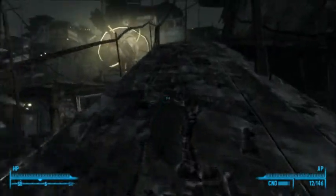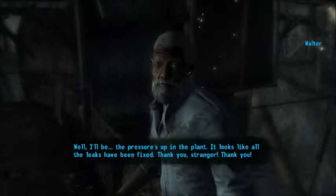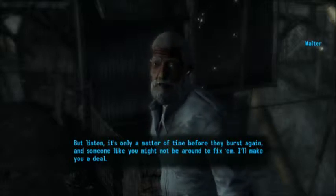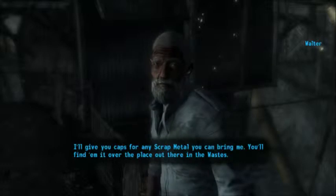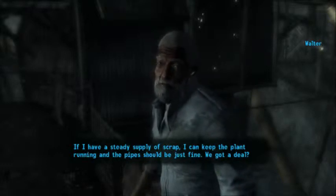The big thing with that is that once you finish this mission, he gives you 15 caps for every single scrap metal you bring him. Well, I'll be - the pressure's up in the plant. It looks like all the leaks have been fixed. Thank you, stranger. But listen, it's only a matter of time before they burst again, and someone like you might not be around to fix them. I'll make you a deal - I'll give you caps for any scrap metal you can bring me. You'll find it all over the place out there in the waste. If I have a steady supply of scrap, I can keep the plant running and the pipes should be just fine.